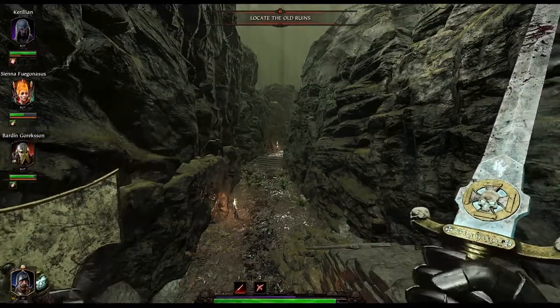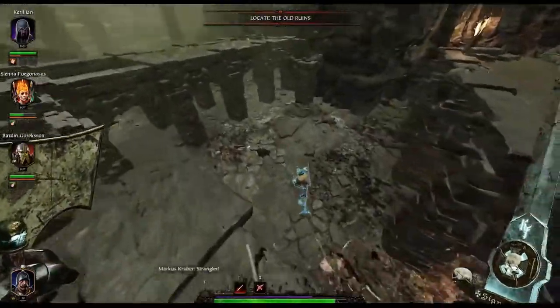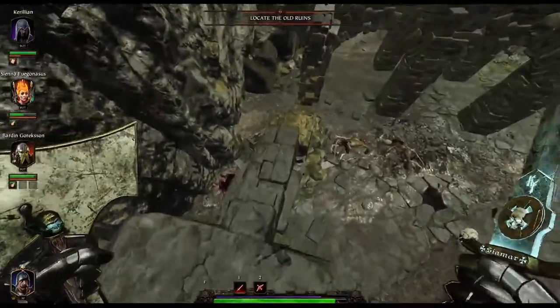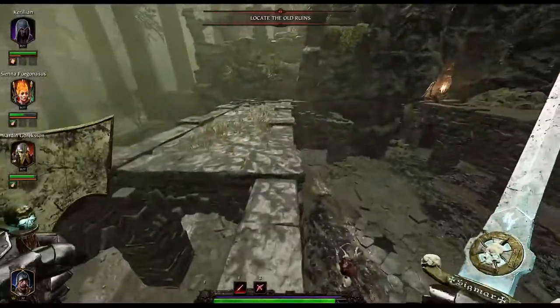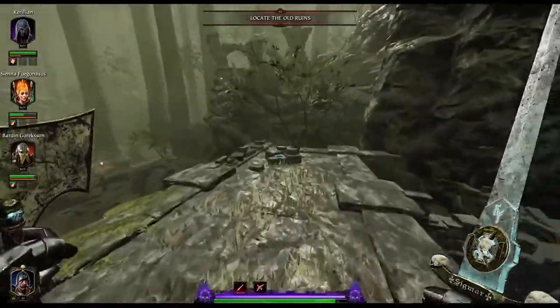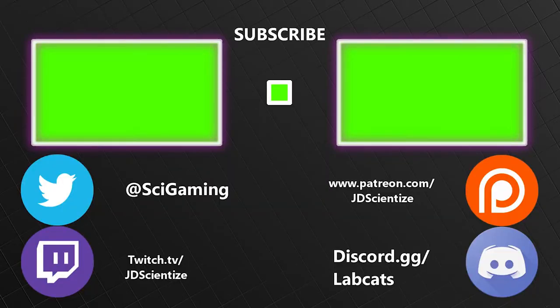Your final tome is in the very next area and is not that hard to reach at all. Go to the high ground here — I suggest dropping onto the platform and backing up so you know you're firmly on it. Just run forward and jump, and you'll be across. Your final tome is right there on the platform waiting for you.